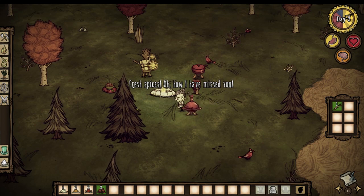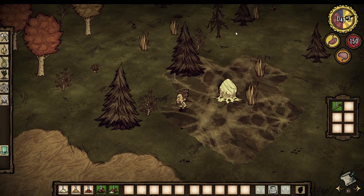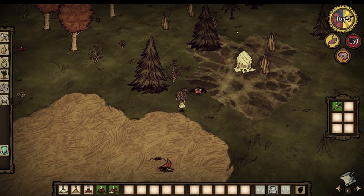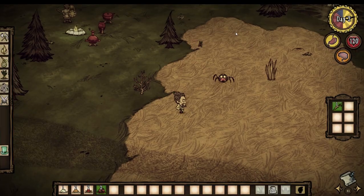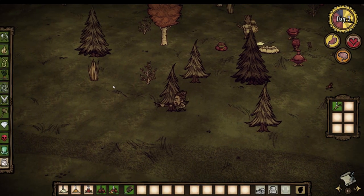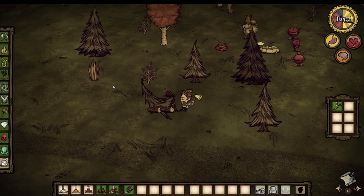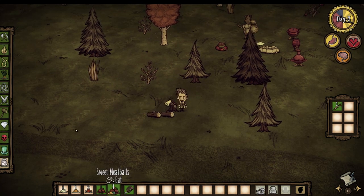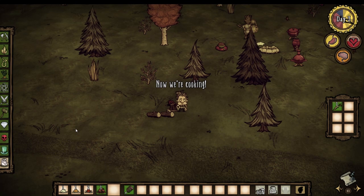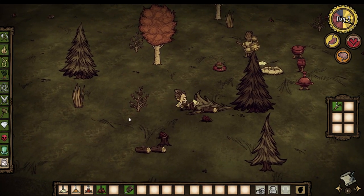If you eat garlic powdered food, your defense will raise. As you can see, before eating, this spider hit me for 20 health, yet after it will only damage me for 13. The honey crystals make gathering resources faster — before, this tree would take 10 hits to chop, yet after consumption it only takes 5, a full half of what it took before.